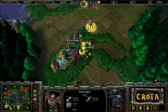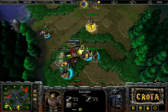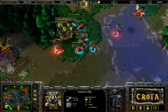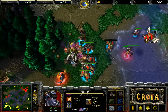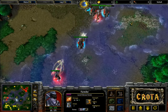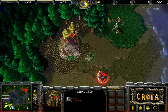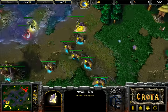Vampiric Aura and Brilliance Aura are both very helpful in engagements. The Ancient of War looks like it will get taken down. The Keeper of the Grove really could have used some additional experience getting to level 4 for level 2 Thorns, or to counteract some of the Vampiric Aura. There's the Manual of Health right there and the Keeper of the Grove is not watching it at all.